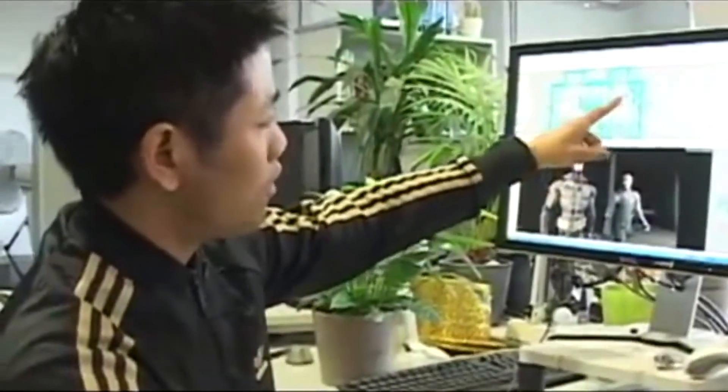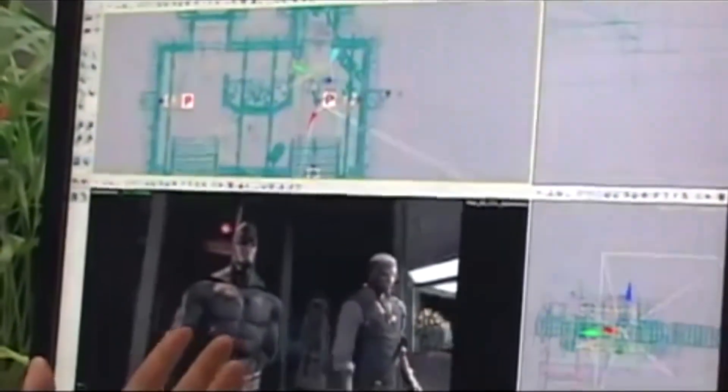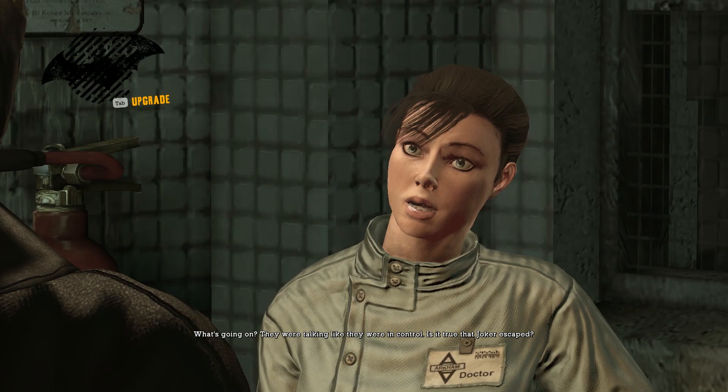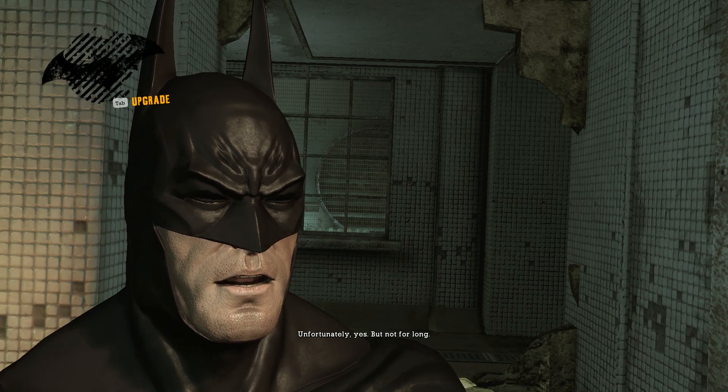The body animations were motion captured, but the faces on the other hand were unfortunately hand animated. The faces are probably the weakest part of the animations within this game. You often get these conversation cutscenes where it's two pieces of cardboard talking to each other. 'Is it true that Joker escaped?' 'Unfortunately, yes.' 'But not for long.'